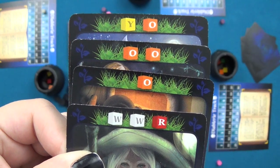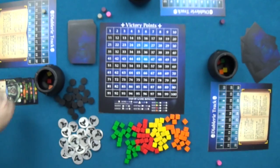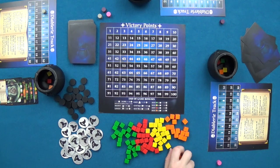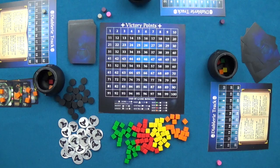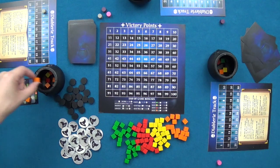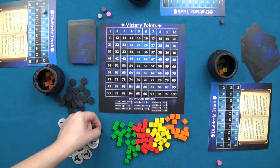To plant a garden, a player takes at least two cards from their hand with one matching resource type shown on top and places them in front of them. White cubes are wilds and may count as any resource type. They then place the same number of resource cubes on their garden cards. When harvesting, the player takes one cube off each card and places them in their cauldron. Completing a full garden earns a crown token. Players may have a maximum of two gardens; destroying a garden costs a previously earned crown token.